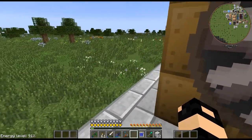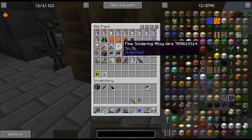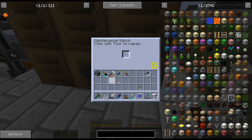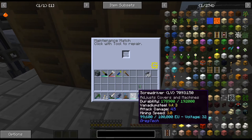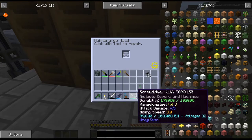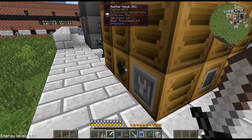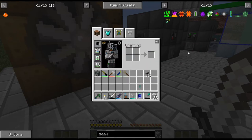I haven't built one of these in a long time so I couldn't remember if that was the correct way. Is that everything? I'm also noticing the power doesn't seem like it's going down. Oh wait — didn't I have a solar helmet on? Maybe that was causing things to not go down. All right, so I need a circuit of five in there.